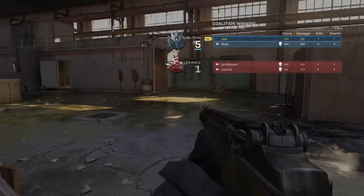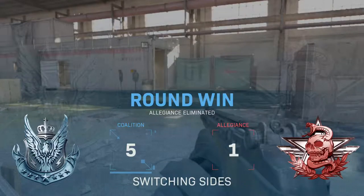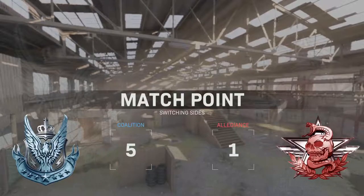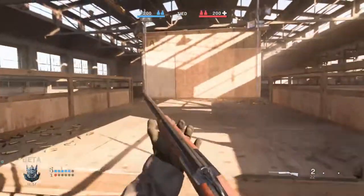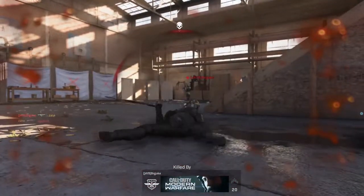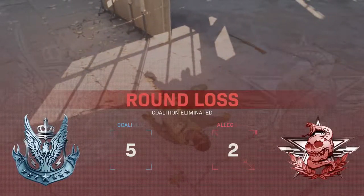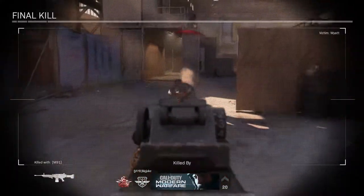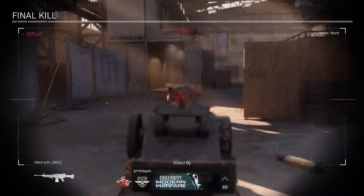Dude, the movement is so nasty in this game — just hammering. This is like my perfect movement. Oh yeah, I love the sliding mechanic, and this movement is just fast enough. Right side head glitched — get his ass! Oh no, how did I not kill him? Black screen at least. It didn't do anything.